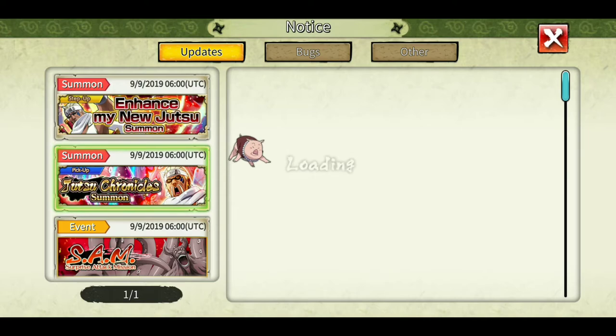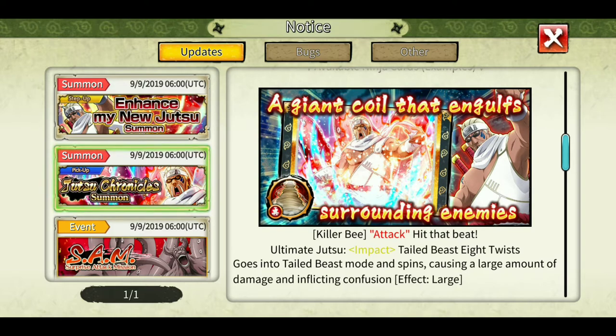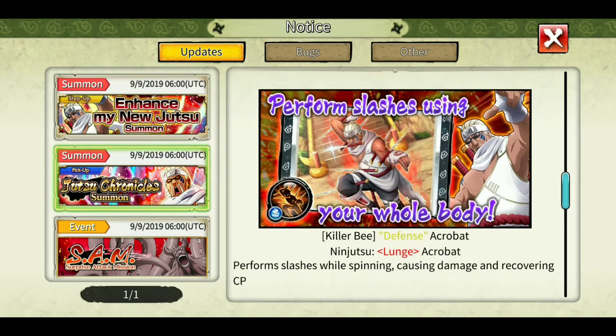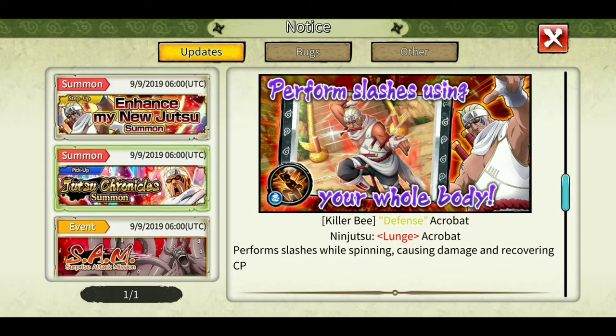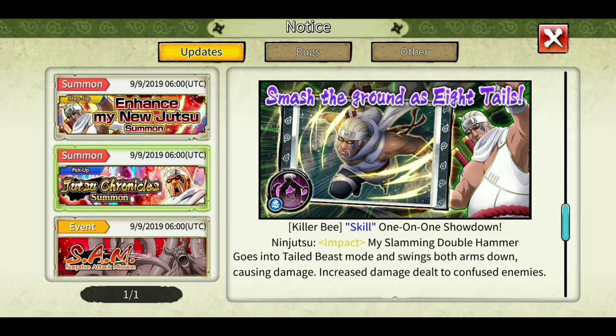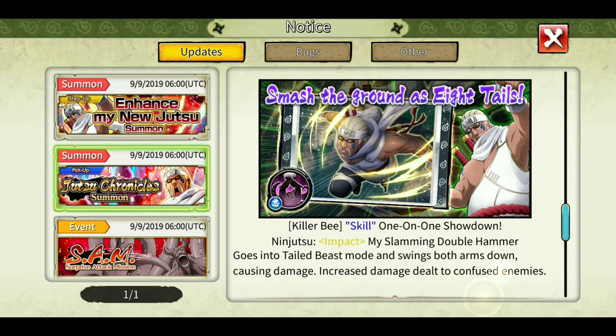The other normal banner has singles as well as multi. Killer Bee's impact ultimate goes into tail beast mode and spins causing a large amount of damage, inflicting confusion effect. I don't think confusion will be applied to the SAM boss as they mentioned in the message. The four-star launch type cannot be used in the SAM. The double hammer impact type goes into tail beast mode, swings both arms down causing damage, and increases damage dealt to confused enemies — so use the old four-star lariat first, then use this for even more damage.